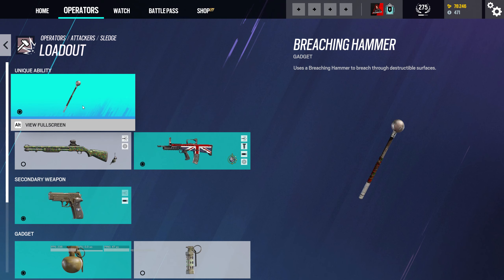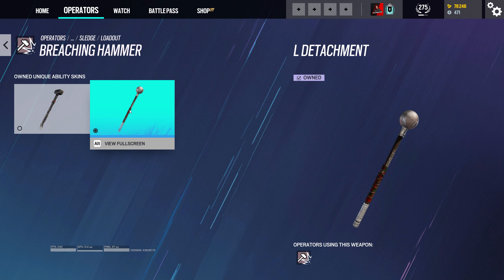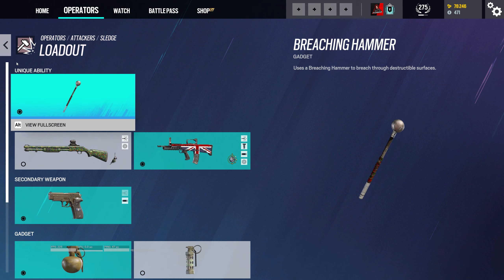Alright, so loadout — we've got the breaching hammer. Obviously, for those of you that don't know, you can actually get skins for this. So if you have an elite skin, you'll have a skin for the attachment. For example, it changes into basically a wrecking ball. So that's what I'm gonna keep on it.